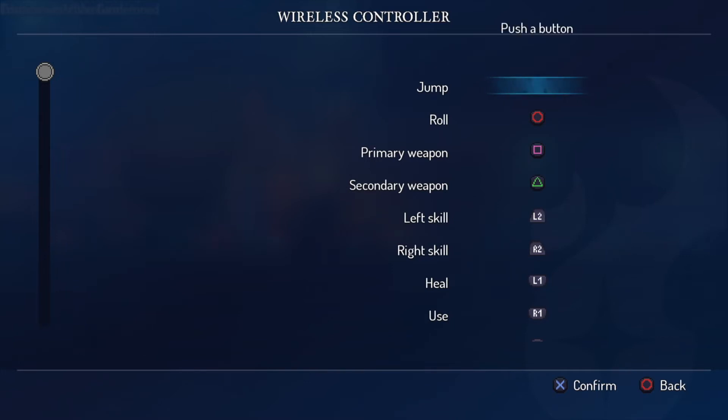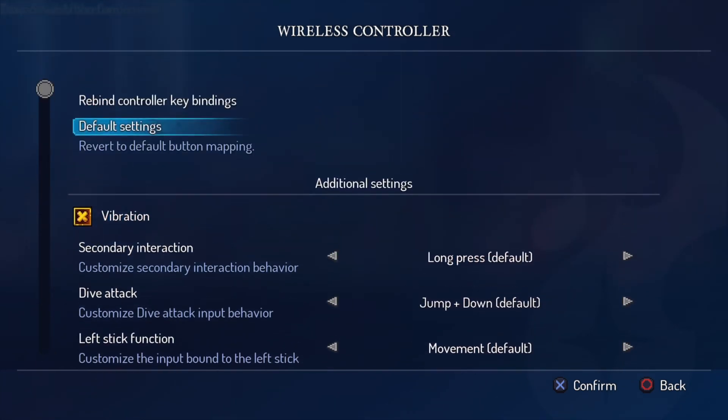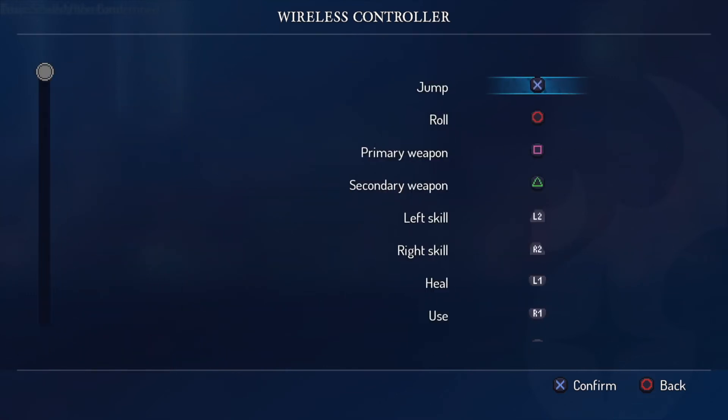You can choose to change the sticks to be a bound input and map their individual directions to actions in the rebinding menu. If you do this, however, the stick will no longer function for movement or camera movement even in unbound directions. The bound actions will only apply in-game and not in menus. The D-pad function can also be used for movement or camera movement, and you can set each D-pad direction to be remappable rather than used for movement by default.